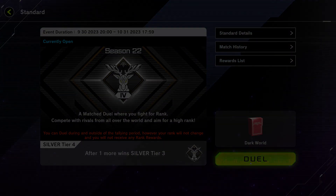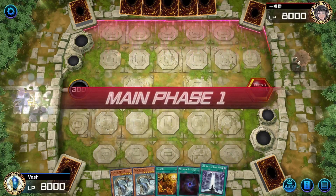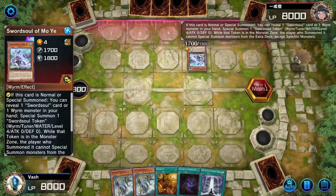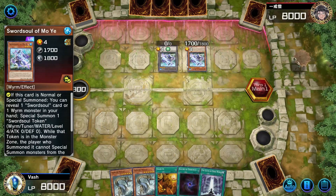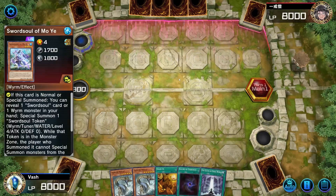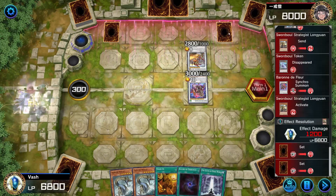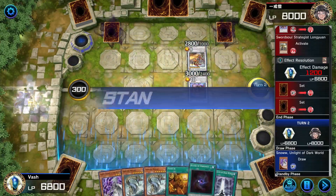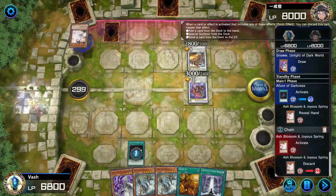All right, let's hop into it. I have Trade-In and two level sevens in my hand. I'm playing against Sword Souls — I'm in Silver rank. I mean, my last two opponents with the trap deck weren't playing great, but these guys are just straight cooking. That's definitely a Blackout and that's an Imperm. I'm going to activate a lure — I think he's going to overreact and negate it.